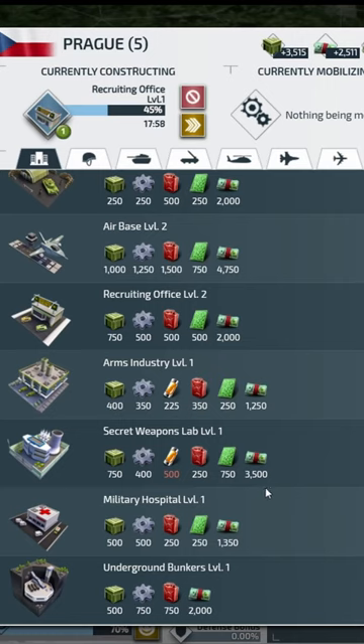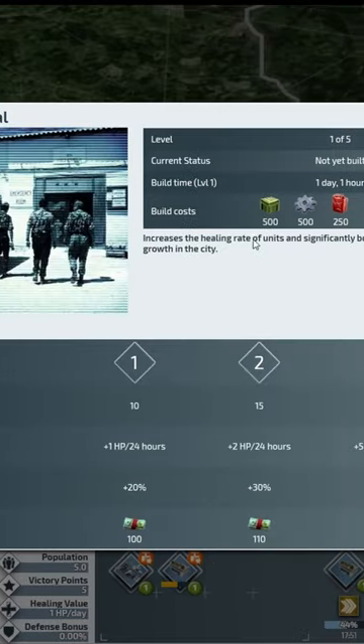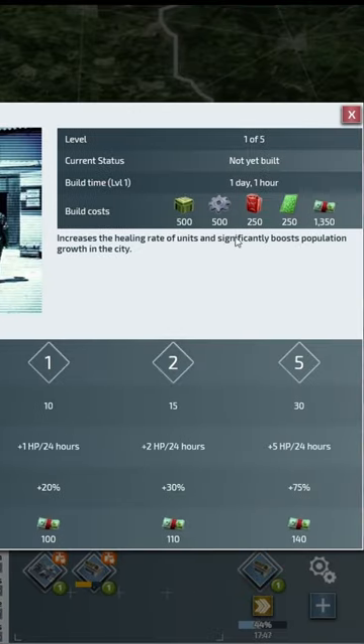Oh, they have hospitals! What does a hospital do? It increases the healing rate of units and significantly boosts population growth in the city.